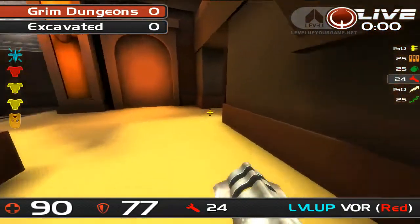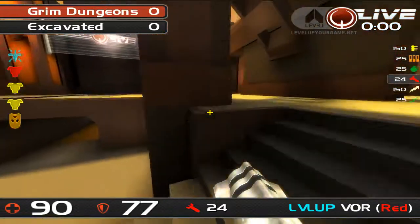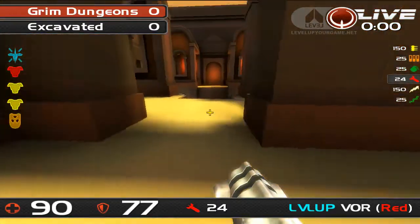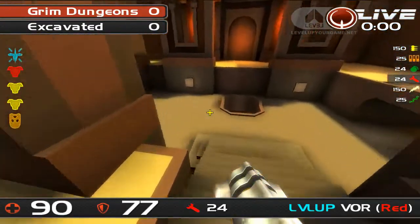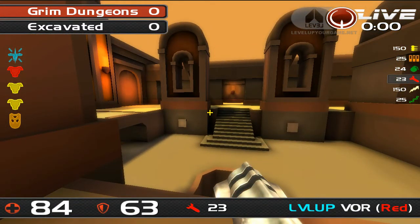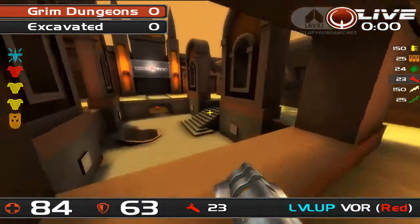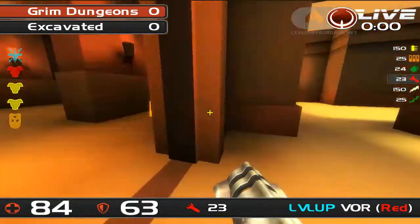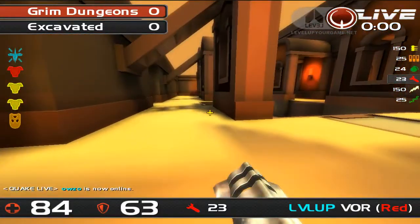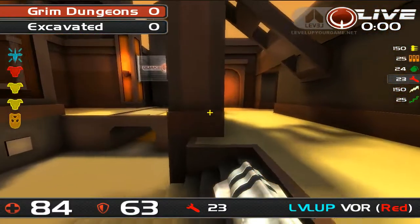The way this map plays out traditionally is either team's going to control one end, and each might get an advantage on one of the power-ups. So you might see a lot of power-up versus power-up play. Another important element: there's no plasma gun on this map. It's a map which would suit plasma play quite a lot, but there's already enough effective weapons for locking down areas without adding plasma.